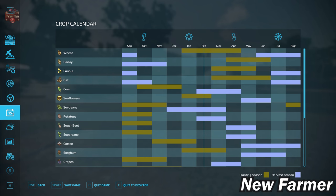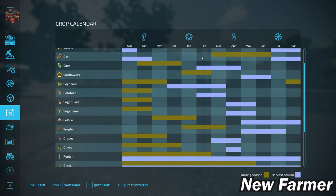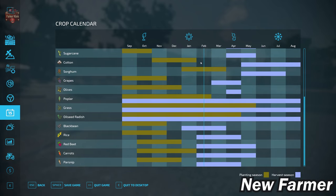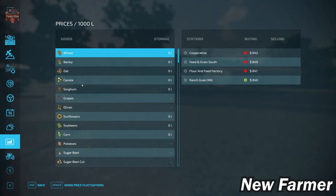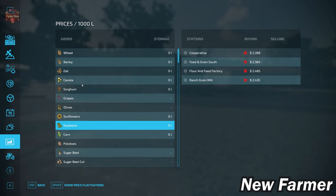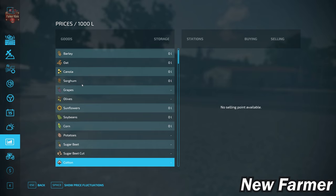With respect to the crop counter, we do have a custom crop counter here. You can see we're starting in February as opposed to the typical August start point, and we have to study through all the various planting and harvesting schedules. We do have a growth schedule for cotton — which will be relevant shortly. With the price overview, we have the ability to sell most but sadly not all base game crops available in FS22.